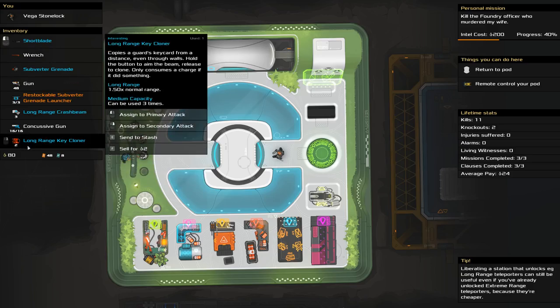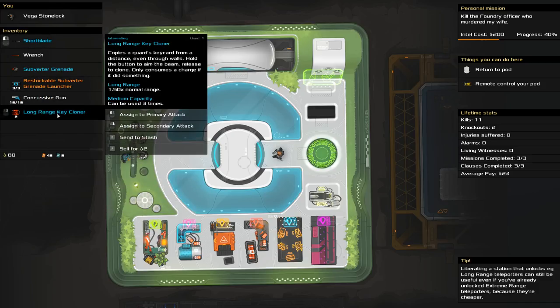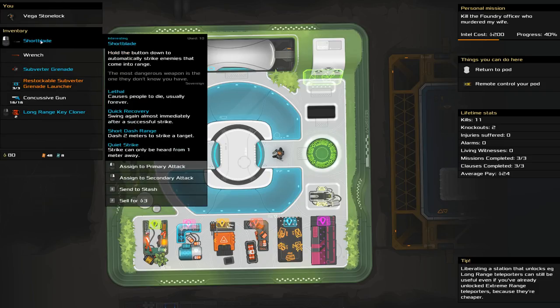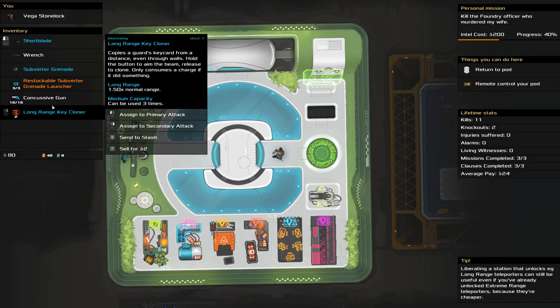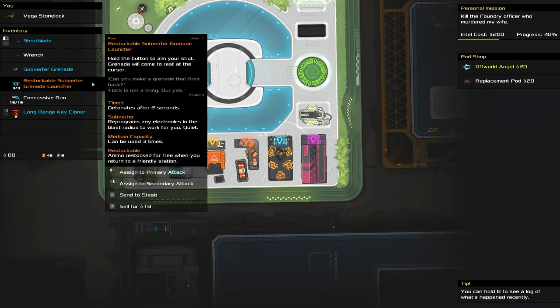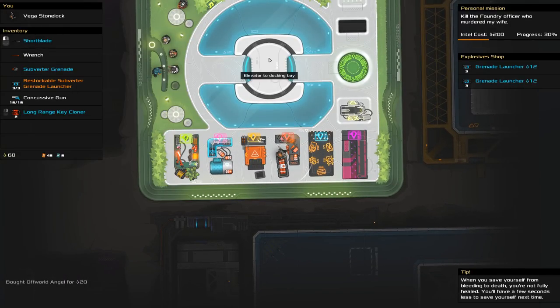Now we have some money. Let's send some stuff to our stash. Does this item run out? It runs out when used two or three times, so it doesn't actually replenish - a lot of stuff does replenish, requiring the restockable trait. There are tiers of loot: orange is rare, blue is uncommon. We've got 80 credits. This is our pod shop - we can buy the angel pod I talked about. That only costs us 20 credits. You unlock this stuff the more you play, by completing liberations and going to beacons. It works very much like other roguelites in that sense.